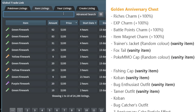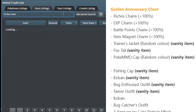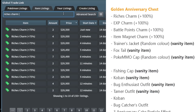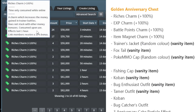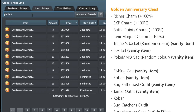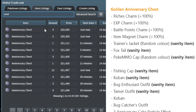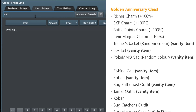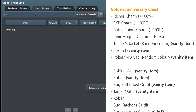Now let's get into the Golden Anniversary Chest. Richest Charms plus 100 — the cheapest one right now is around 58k. If you get one of these it'll actually pay for the crate, since Golden Anniversary Chests are around 52k right now. Normal Anniversary Chests are still around 20k.